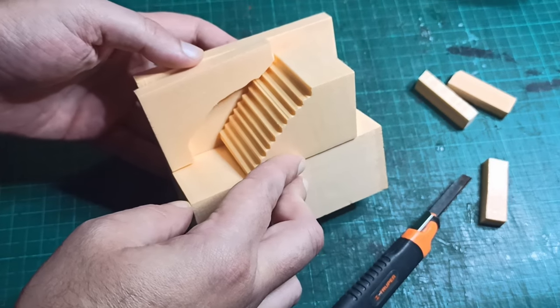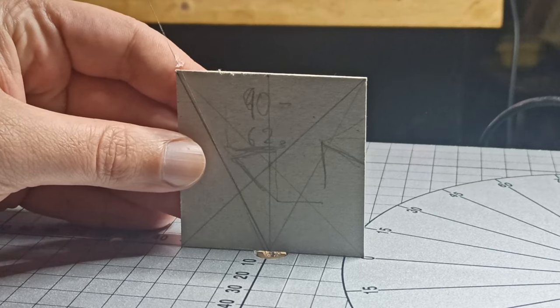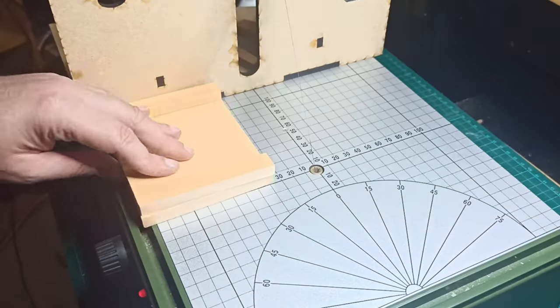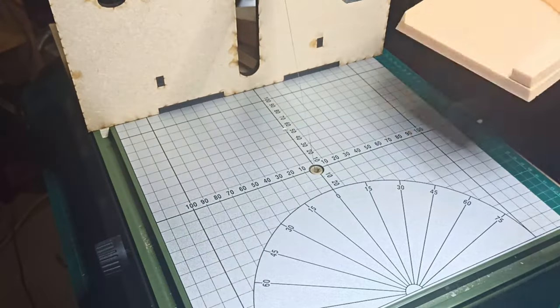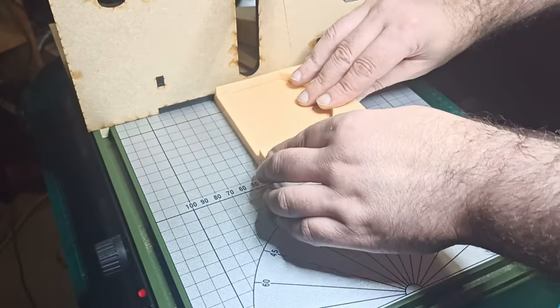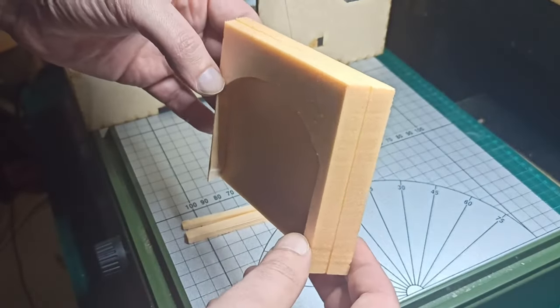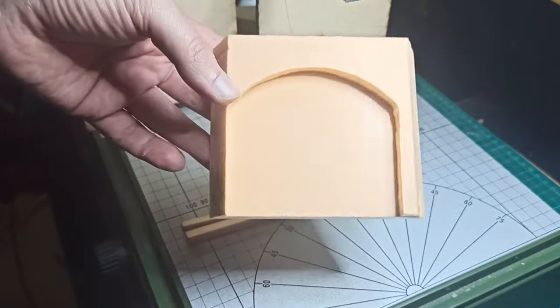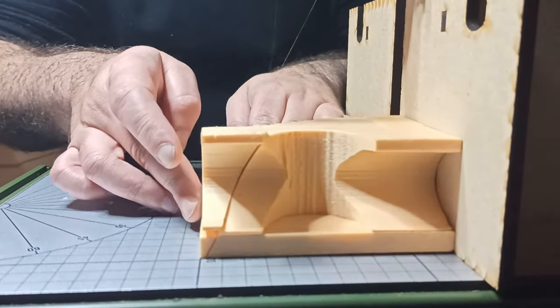My plan was to have an octagonal tower, so once I had the wall sections ready, I set the hot wire to an angle of 22.5 degrees. I couldn't find my protractor though, so I tried to get all the angles via geometry and started cutting. Spoiler alert — I messed up the angle, and when I was test-fitting the pieces I found that I had made a septagon, not an octagon. Oh well, now my tower was more magical.